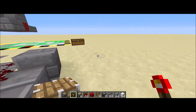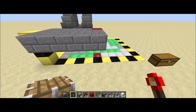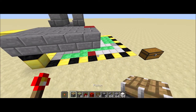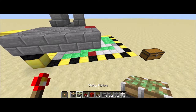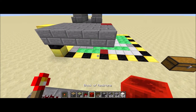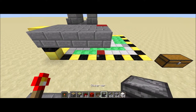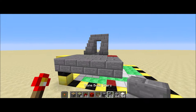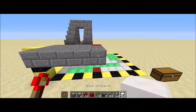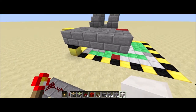You're going to need a Redstone torch, a piston, six sticky pistons, 21 Redstone dust, one Redstone block, four repeaters, three observers, some stairs and building blocks. I like to use a different block for my Redstone, which is why I have this quartz, but that's just an optional thing.